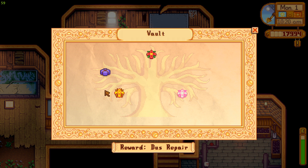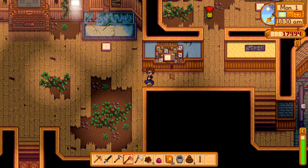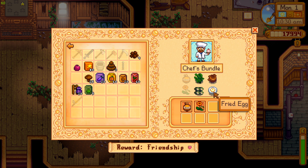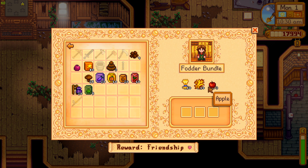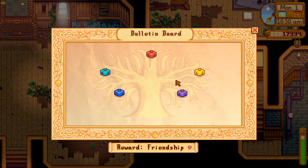Can't do that last vault bundle yet, we'll come back to it and get the bus repair going. Wait — why is this blinking? Do I have something on me I can use? I need to turn this in — apples, that's why I needed apples right there. And this room needs rabbit's foot and pomegranate — I got that right now, that's why it was blinking.